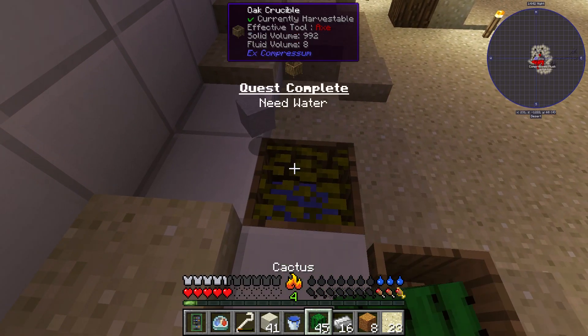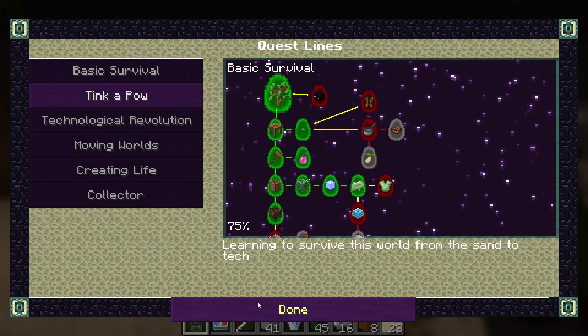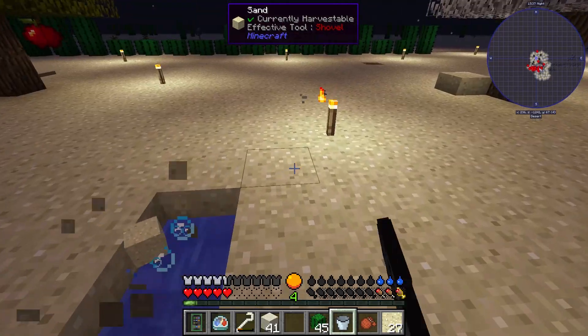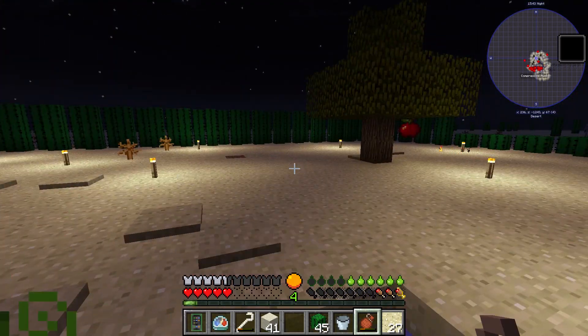I'm going to fill that back up. For completing that quest we got an empty canteen — that's actually going to be very helpful. We can fill it up and drink from it. Still dirty water, but it's definitely a start.